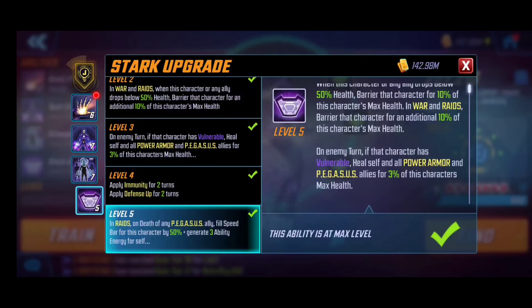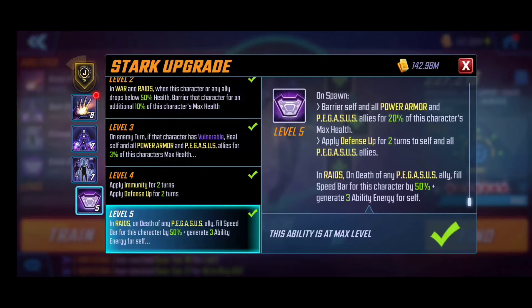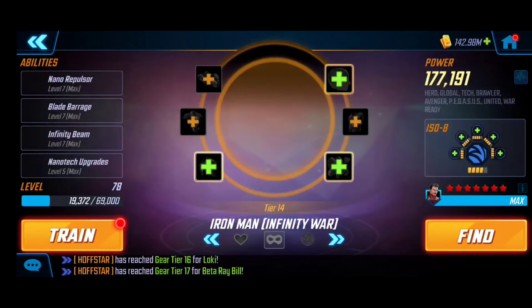Rescue's passive grants additional death energy to her, and her ultimate is definitely a must-have because it grants a revive at 60 HP — that's very important to be mindful of.